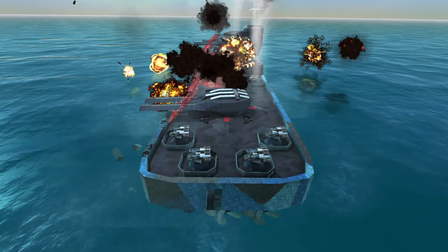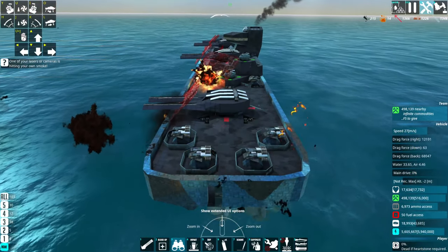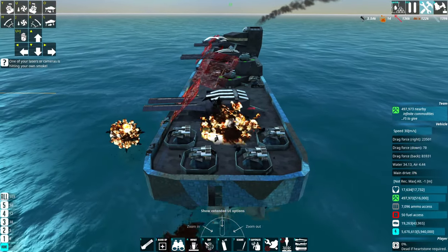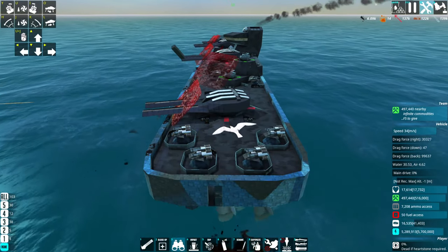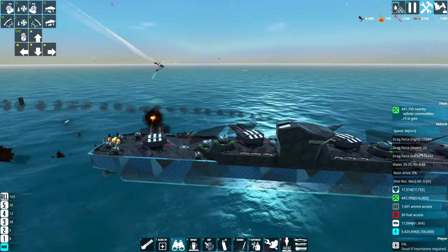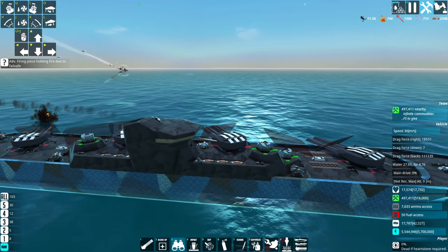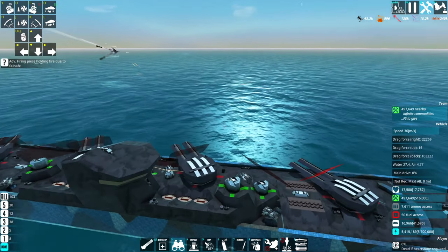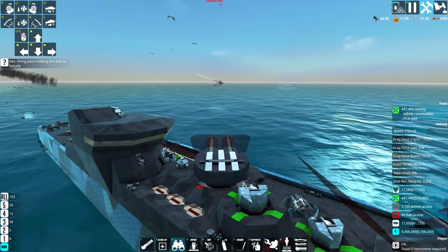It's obvious that a design like this in real life would make no sense at all, because you just lose way too much flexibility and any human with more than two functioning brain cells would be able to take advantage of the weak side. But this is a game. We aren't fighting humans, we are fighting AIs. So I can abuse their lack of knowledge of how this ship works to my advantage. You can see why it really is no problem that the guns can only face in one direction, right?